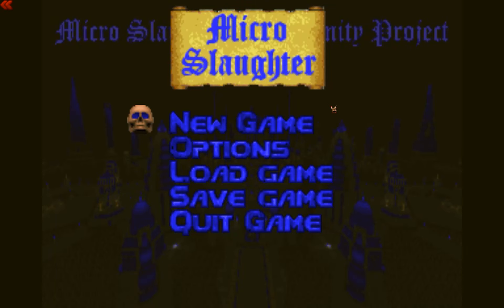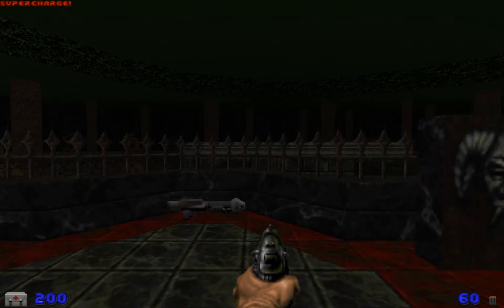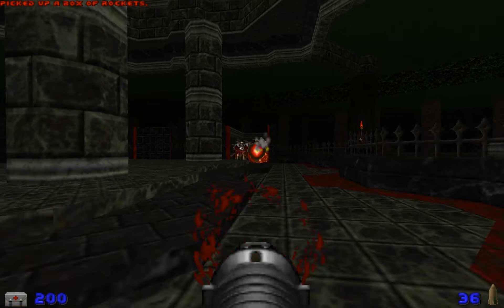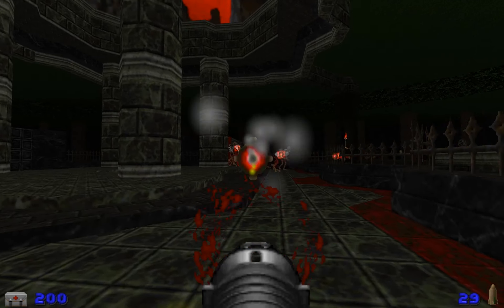Hello everyone, my name is Imperius and welcome to my playthrough of Micro Slaughter Community Project. This is map 5, Marble in the Blood. We go through the teleporter, pick up the rocket launcher, pick up the rockets, and push the button which starts the timer for this fight, then we start shooting the revenants.